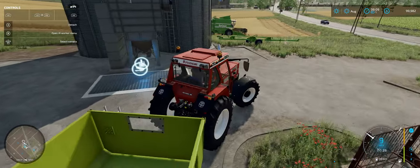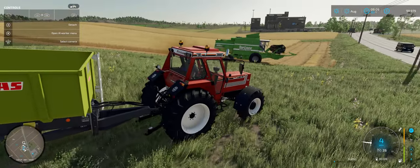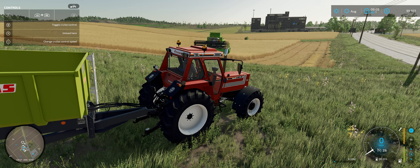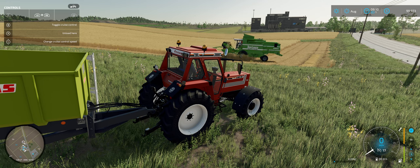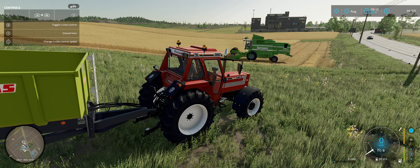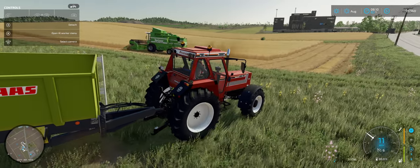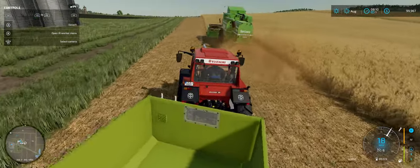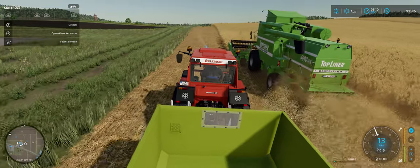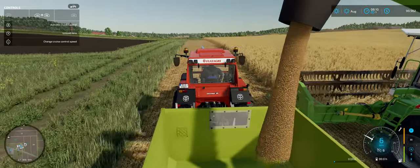Now, while the harvester's on this side, I can't unload him because his pipe's on the other side, so we have to wait until he turns around. While he's doing that, I'm going to adjust my cruise control. I'm pressing both bumpers down and pressing down on my left joystick. You can see down in the bottom right-hand corner the numbers going down. There are two 6-mile-an-hour speeds — it's the second one. So if I go 5, 6, and then press it up again, that's the speed of the harvester — that's your tempestat.